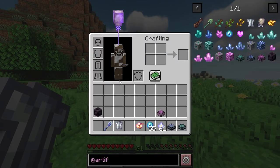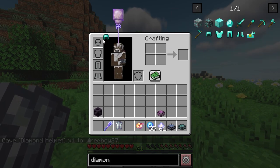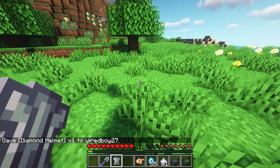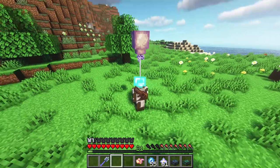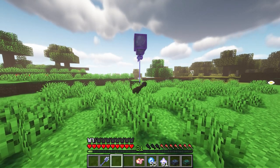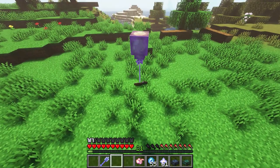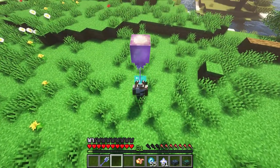We have the invisibility cape, which is pretty cool. Put a piece of armor on to illustrate — there's the cape. If you look at your character and press sneak, you'll disappear completely. Obviously the other trinket slots are still visible, so you probably don't want other trinkets equipped when you do that.